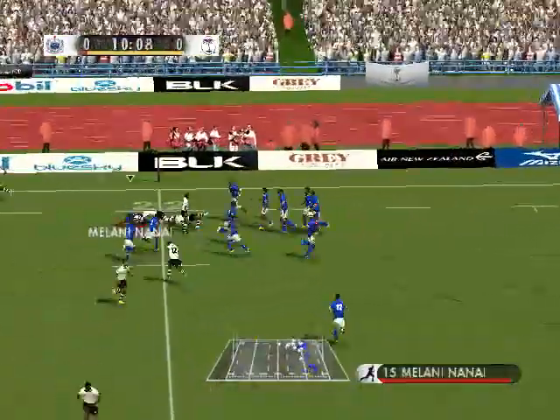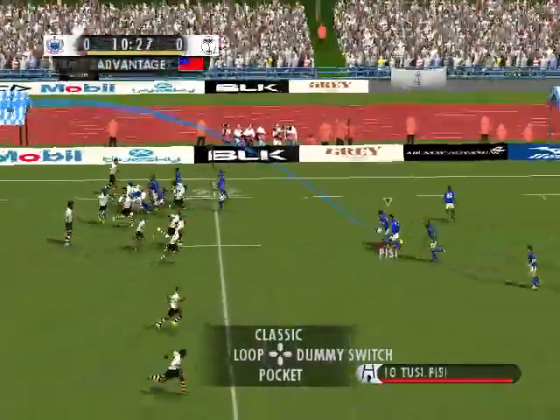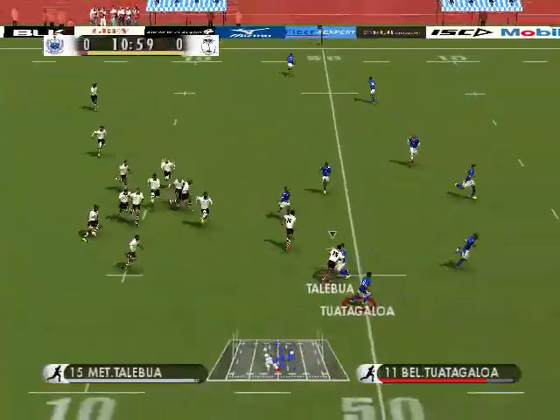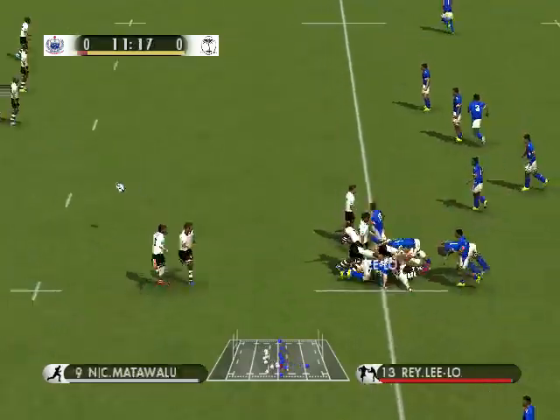Picks it up, beautiful. Blasts his way through the tackle. Beautiful pass again from the scrum half. Advantage being played. Kicks, played. That's the end of advantage, says the referee. Oh, picked up. Tremendous tackle. He got to ground to keep possession. Spun away.